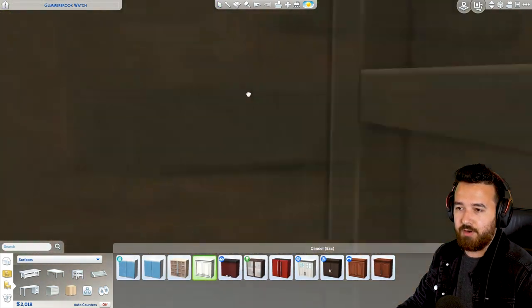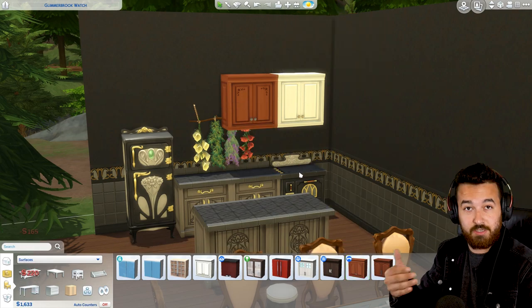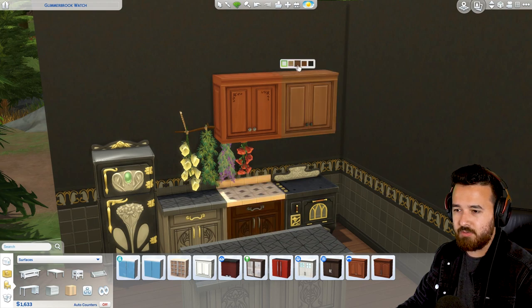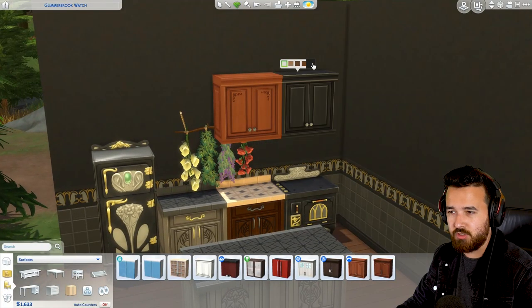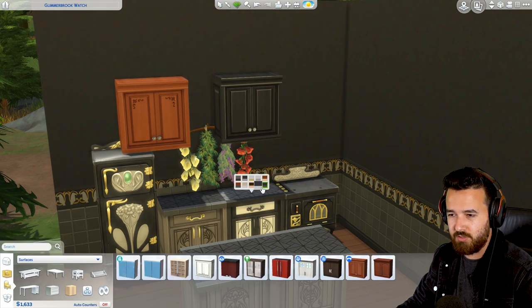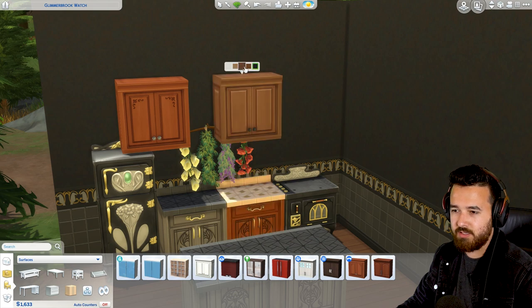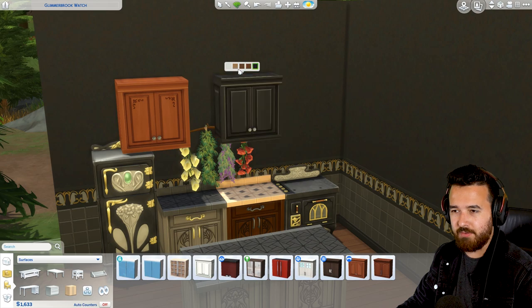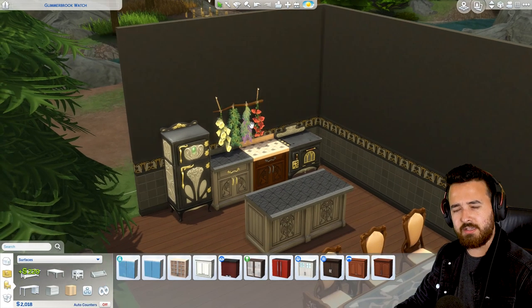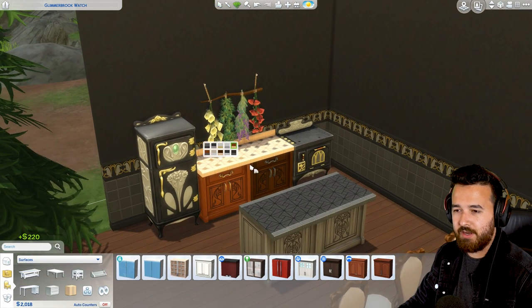It also means we don't have a matching cabinet for the new counters. This is the base game one that matches the base game counter, and this one matches the vampire counter - they're all the same counter but they don't have the same tones. This is something that Kayla, Little Simsie, also pointed out. If you wanted to match one of these counters to a cabinet, there's actually no matching cabinet with the same color, which is a bit of a shame. If you're going to recolor the counters, why not recolor the cabinets too? Then at least we'd have a whole recolored set that all matches together.